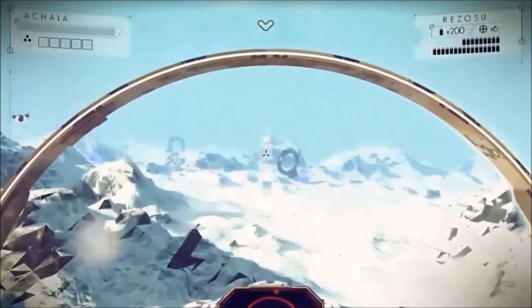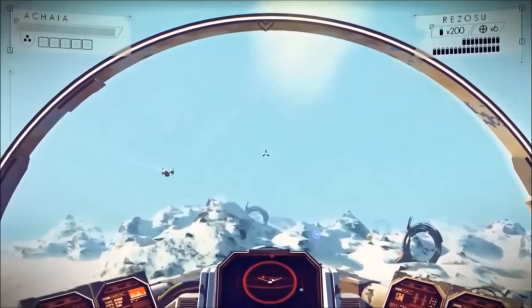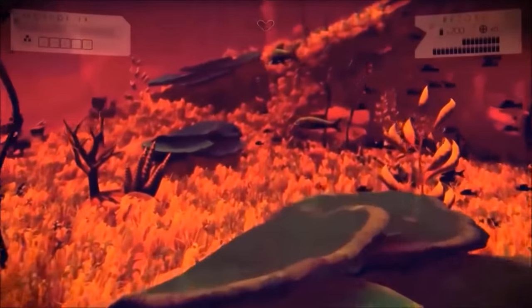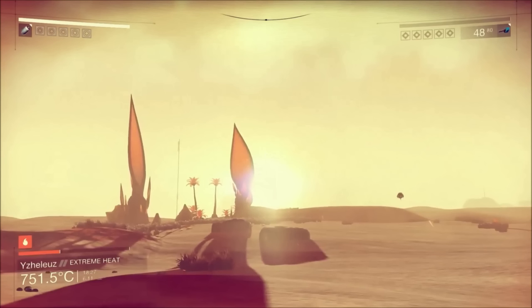Moving on to the next planet or moon — Ryan at IGN calls it by name, and I have to give him a pat on the back because there's no way I would be able to pronounce that planet name. His pronunciation skills are on point. This planet slash moon is close to the sun — it's super hot, extreme heat as you see in the lower left corner, clocking in at 751.5 degrees Celsius.